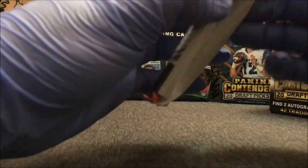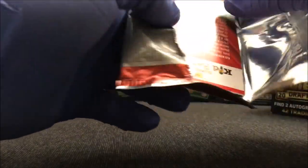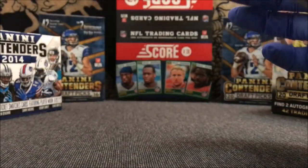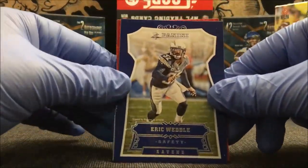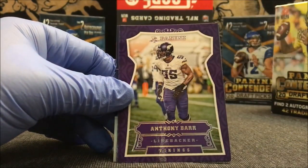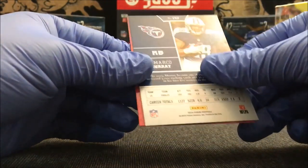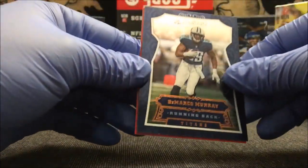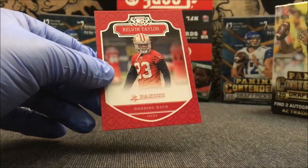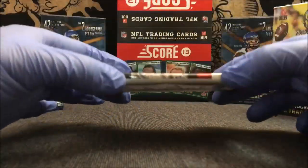Really good product, guys — I advise you to pick some of these up. This is really good. Like I said, it's probably one of my favorites for what you get per blaster box — all these inserts, all the rookies, a guaranteed hit, chances for numbered cards. Really, really great product. Eric Weddle, John Brown, Thomas Rawls, Anthony Barr, Malcolm Smith, Rashad Jones, DeMarco Murray.